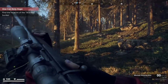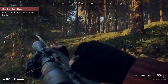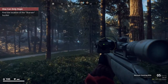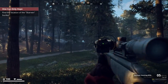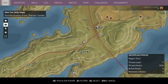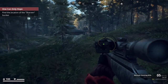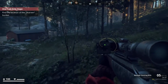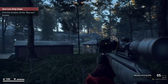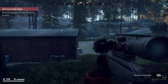We can switch the ammo to full metal jacket or soft point. Let's go with the soft point - it's for softer targets, meaning they do less damage. We're supposed to find the Skarven bunker. There is something in front of us. I have no knowledge what it is, but we might as well check it out.